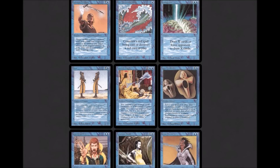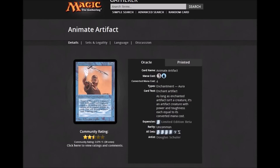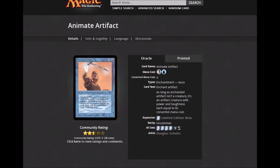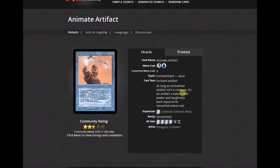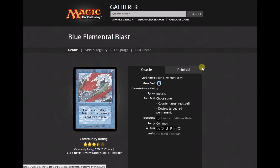Animate Artifact — blue had some odd interaction with artifacts at the beginning of the game. Oracle text: 'As long as enchanted artifact isn't a creature, it's an artifact creature with power and toughness each equal to its converted mana cost.' For four mana, not bad — it was an uncommon. Blue Elemental Blast is the precursor to Hydroblast, part of a mini cycle with Red Elemental Blast. One blue: 'Counter target red spell or destroy target red permanent.' Brain Geyser: 'Target player draws X cards.' Clone, the shapeshifter — four mana, blue and three, it's a 0/0. You may have Clone enter the battlefield as a copy of any creature on the battlefield.